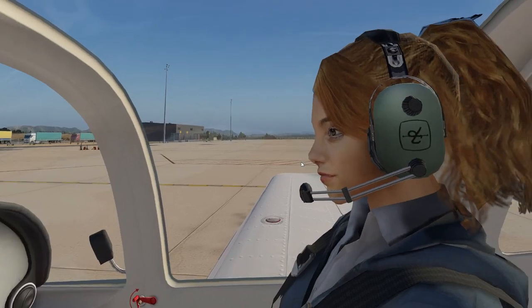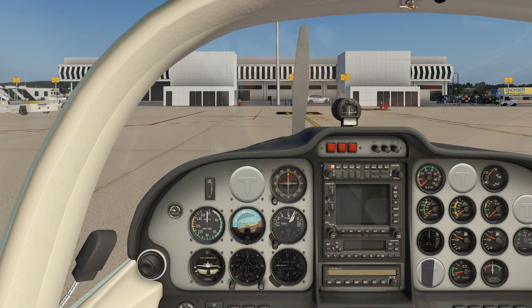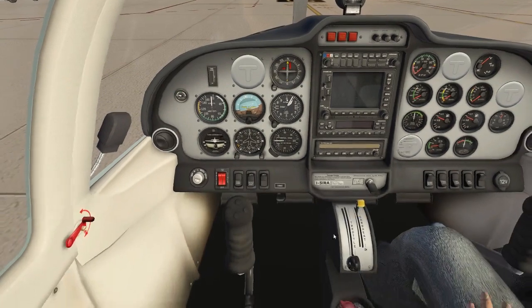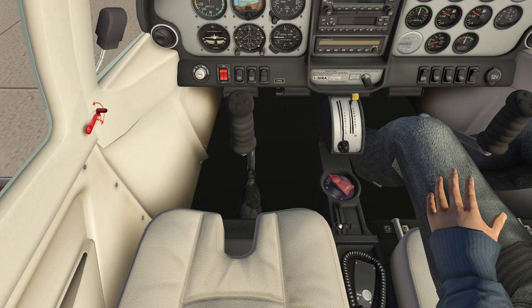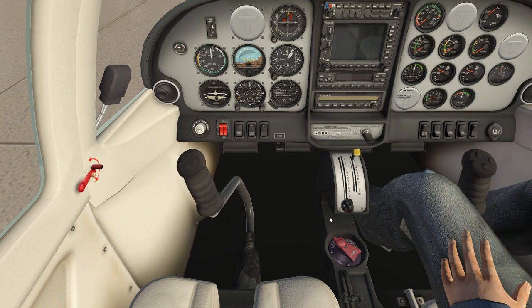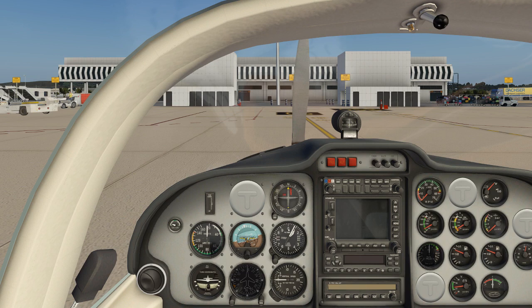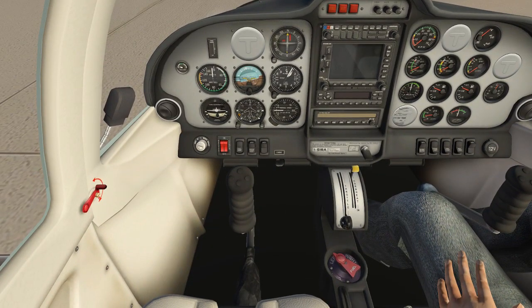As I increased the payload, there's now a passenger flying with us. Let's move to the before-start checklist. We ensure the parking brake is set — it is. We check flight controls again: up, down, and circular movements. It's also useful to switch to external view to confirm all moving parts are responding correctly — ailerons, trim — everything is working fine. The throttle should be on idle.